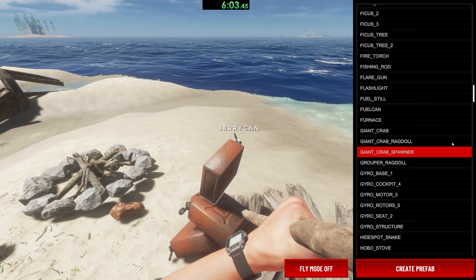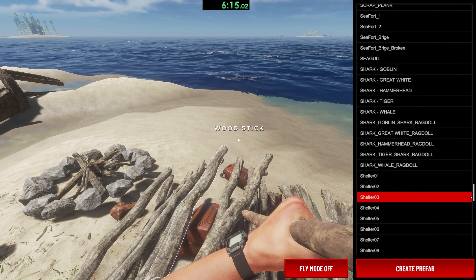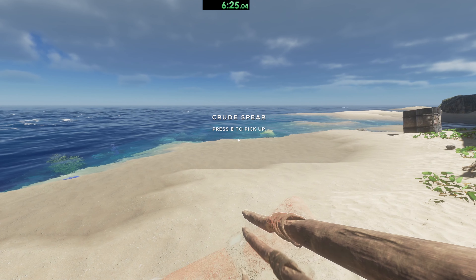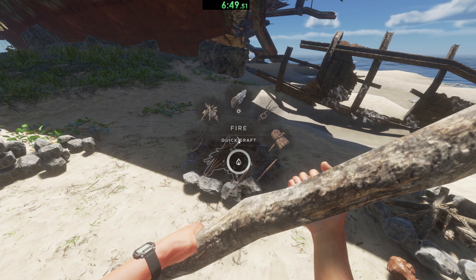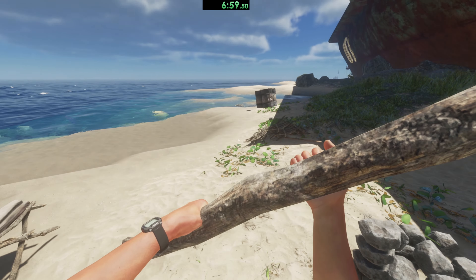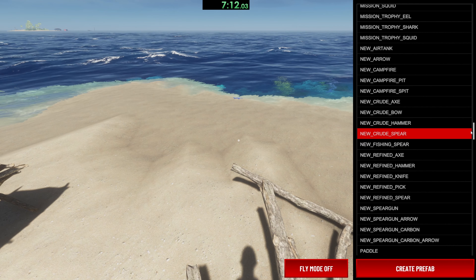We need some clay — I think it's four or six of those, can't remember. We need a fuel can. Then we need some sticks — about eight of those. And we need some lashing, which I think is called rope on this list — yeah, rope coil. Right, I think that's enough. Let me empty my pockets so I can pick it all up. Let's load this up. We should be able to create our fuel still. There's one. Can we create the other one? Yep. Perfect — we've got the fuel stills.